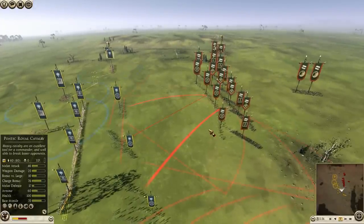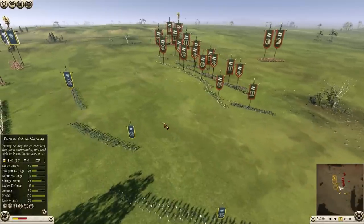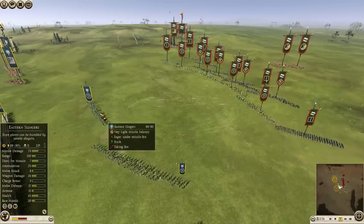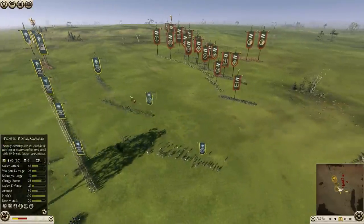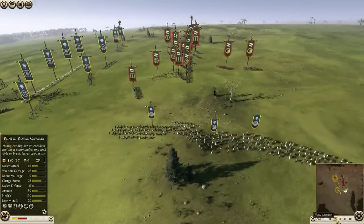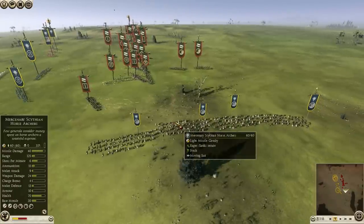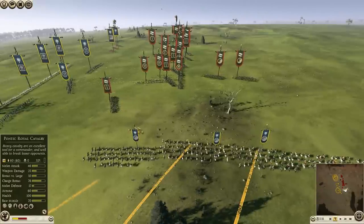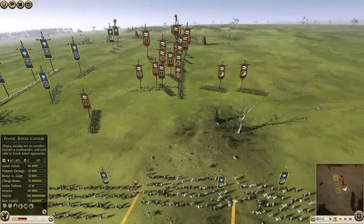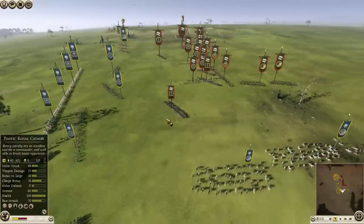The fight starts here. My opponent is going to play this right from the beginning — he's gonna start the skirmish engagement. Notice how he is target-firing all of his guys on one of my Eastern slingers at once. If this keeps up, my guys are gonna get decimated quite quickly. So I'm actually going to bring in my Scythian mercenary horse archers — I'm putting this on slow-mo — because I want to entice a reaction from him.